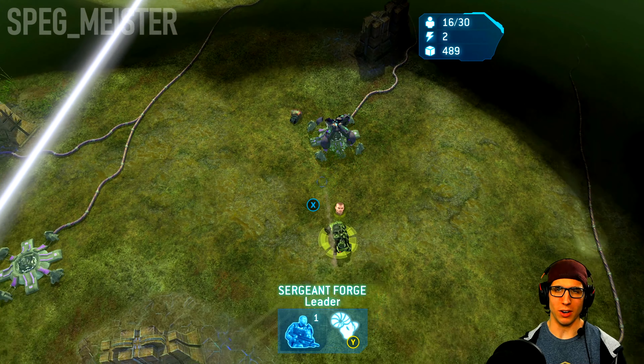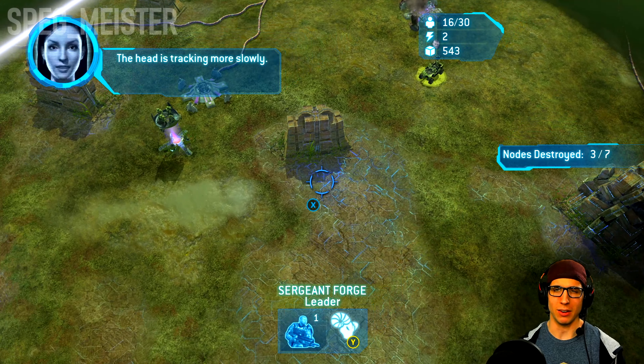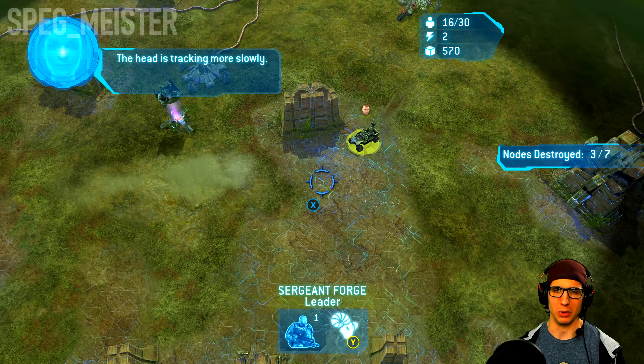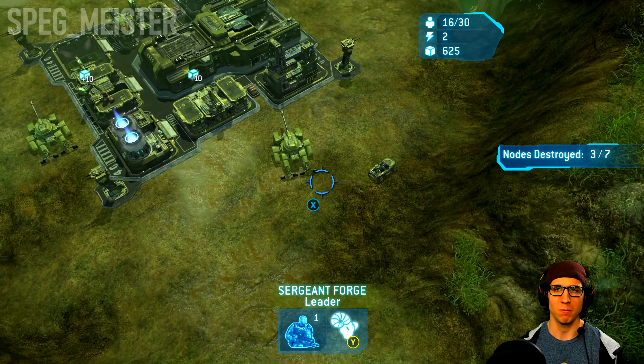Once I acquire all the upgrades for power level three or higher, what I'll do is destroy one of the reactors and get another supply pad up and running.